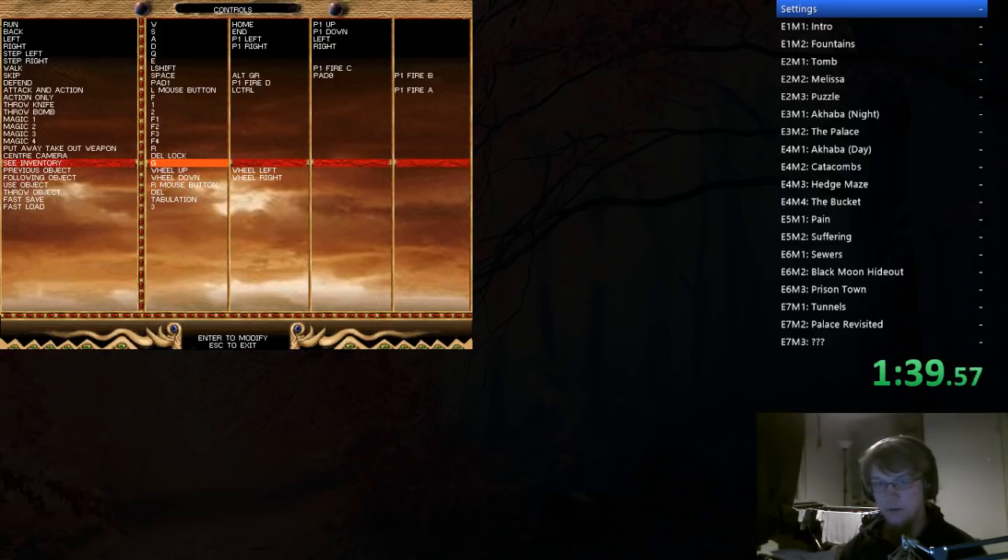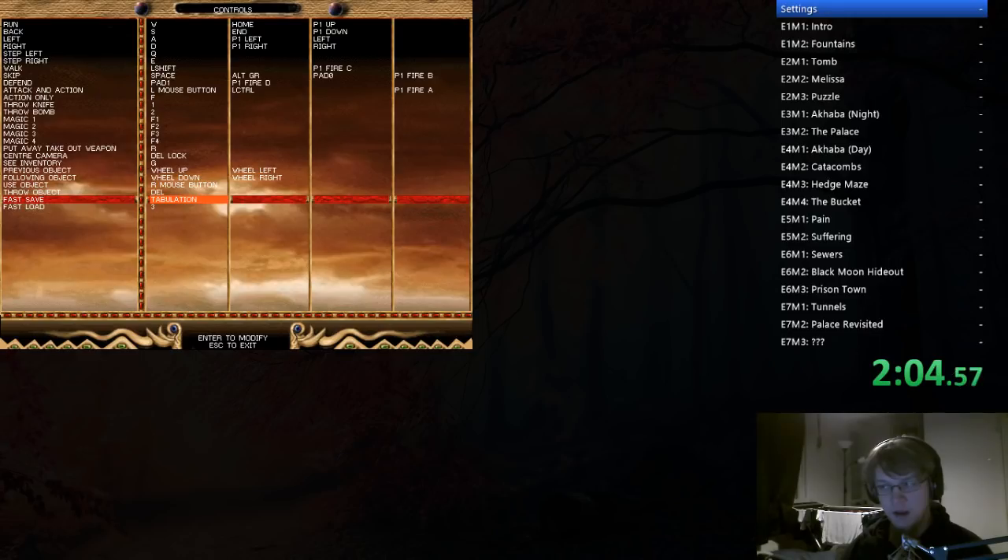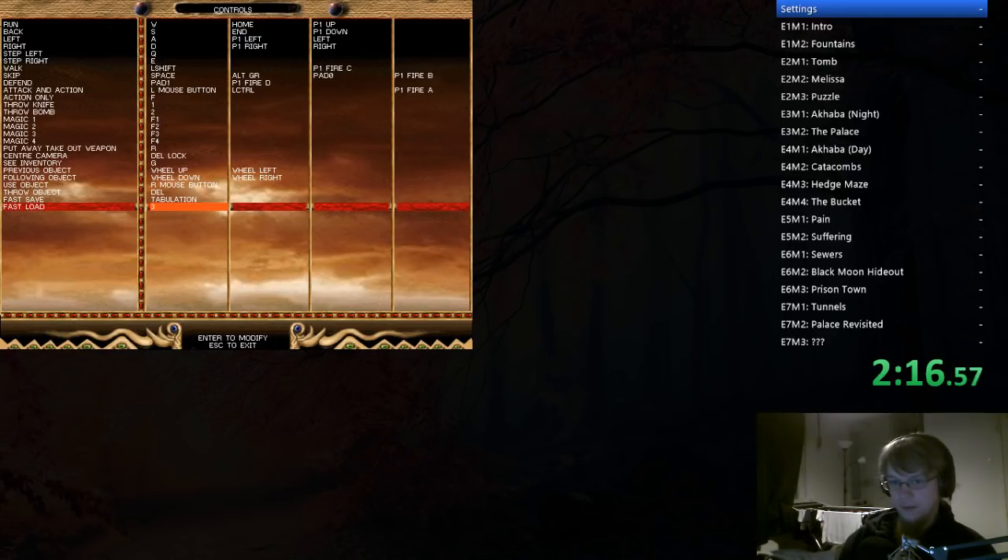See inventory — you need to press this once in the run, so it can be whatever. Mouse wheel up and down to select items in the inventory. Use object is the most important key in the game because this is what you're gonna be using when you do flute jumps — I've mapped it to right mouse button so I can easily keep spamming it. Fast save is Tab because I save a lot. Fast load is mapped to 3 so I can try to load before I hit the ground whenever I mess up a jump. Once you die in this game, after you hit the ground, you can't save at that point.